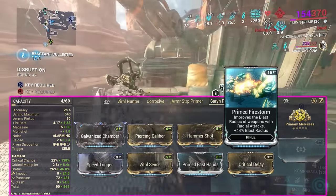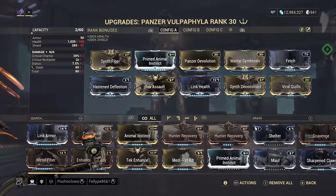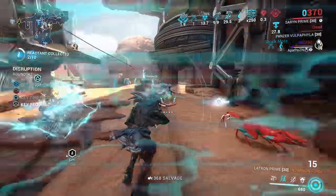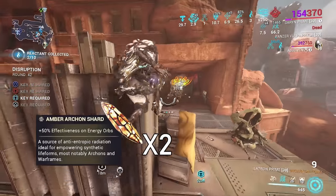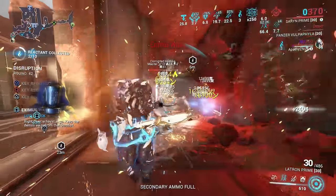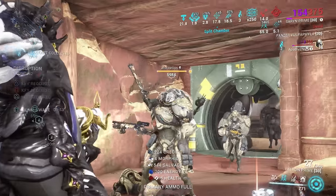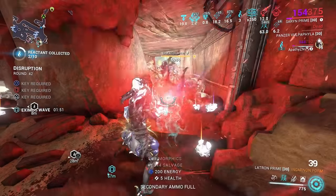I used this build for Void Cascade so I skipped a faction mod since Thrax enemies aren't affected by them, but if you're running a single faction or base steel path, swap out Speed Trigger for a faction mod for a massive damage boost. Use Arcane Acceleration on your Warframe for fire rate if needed, and consider swapping Amalgam Serration for Prime Firestorm for better group killing. For your companion, use a Panzer Vulpafilya, and for Archon Shards put two Amber Shards at plus 50% energy orb effectiveness so you don't run out of energy while the Vulpafilya is in sentinel form and unable to pick up health orbs for energy through Equilibrium.